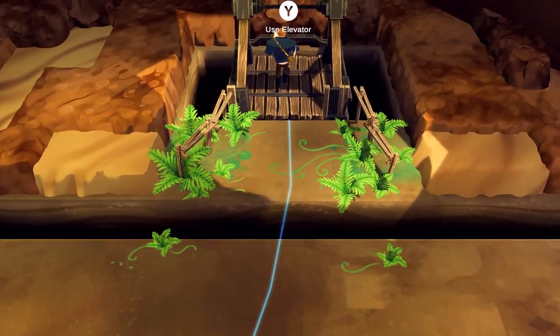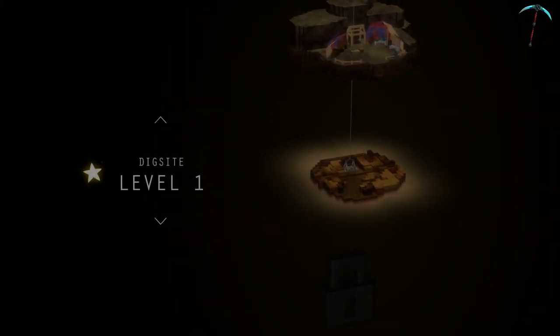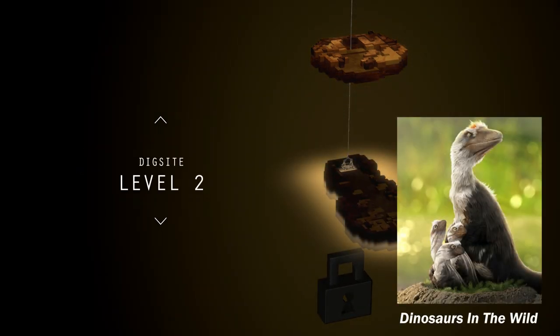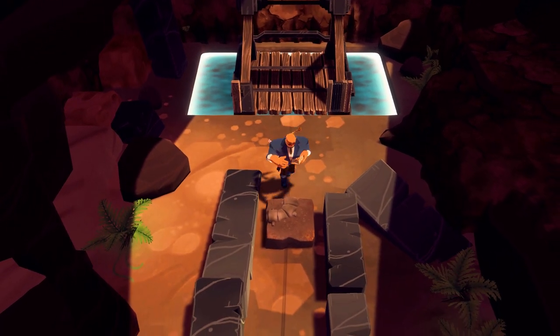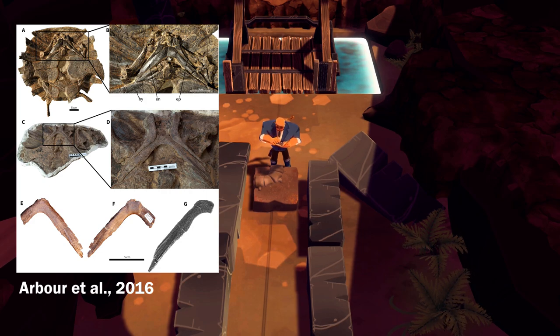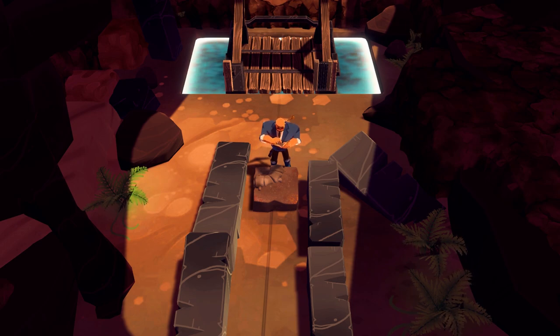A really famous example: in 2015 when Dakotaraptor was first described, what the authors described as the furcula — which is like the wishbone on your Christmas or Thanksgiving turkey — was actually a piece of a turtle, which is not part of a Dakotaraptor. They had to amend the paper after someone pointed it out. It's kind of funny and embarrassing at the same time.